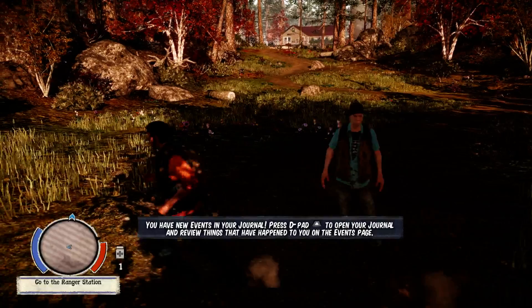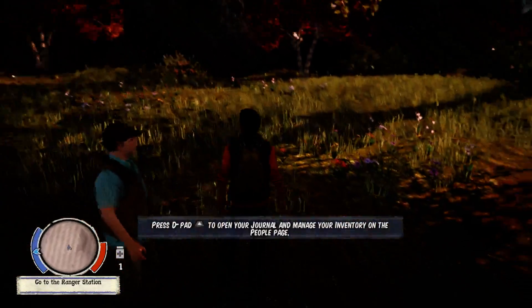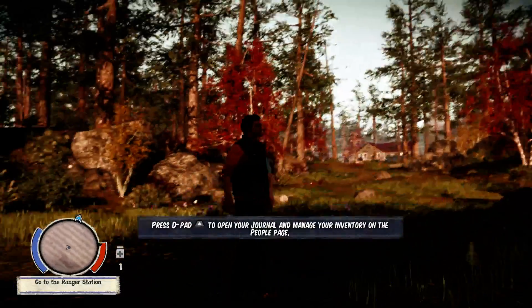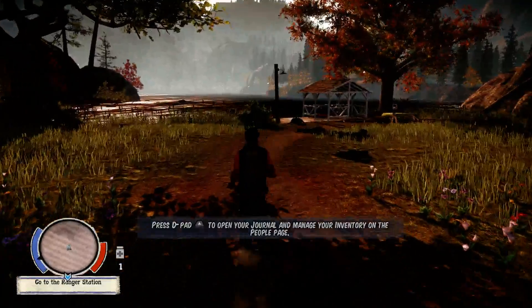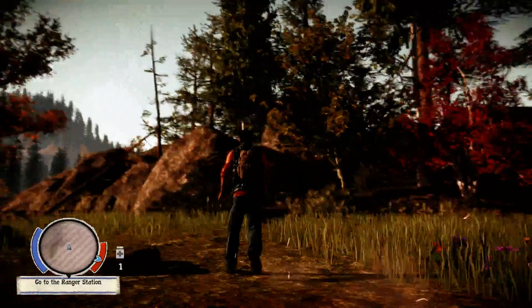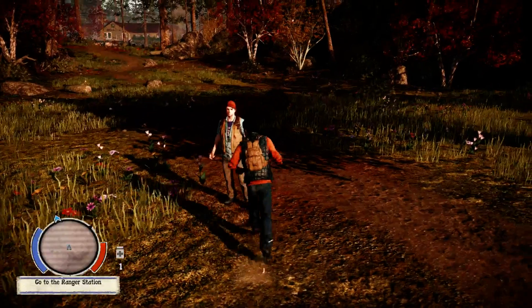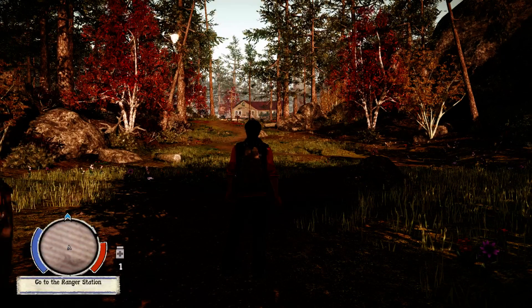Forward is W, back is S, left is A, and right is D. You can use your mouse to look around. Taking in the sights and sounds — it's a pretty good-looking game, not too bad. I'm sure once the game is fully out this should improve a little bit. That covers your movement.